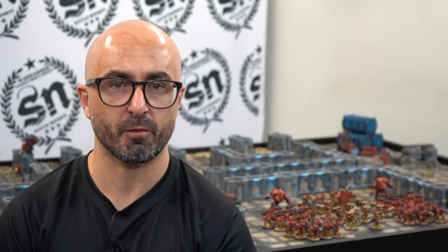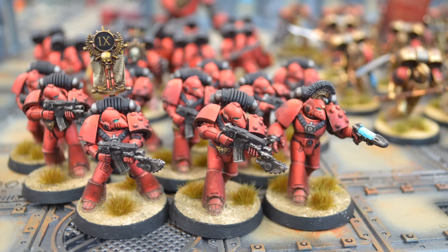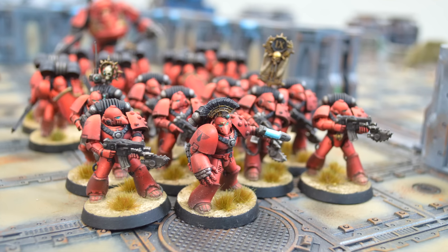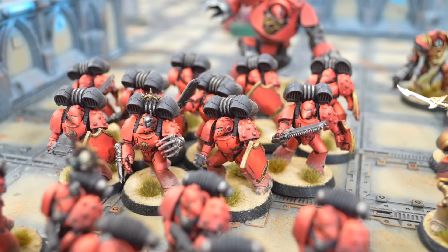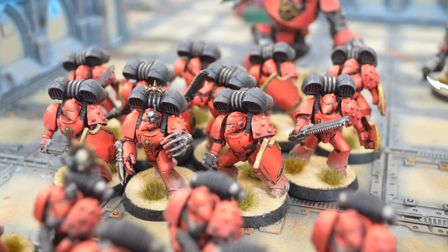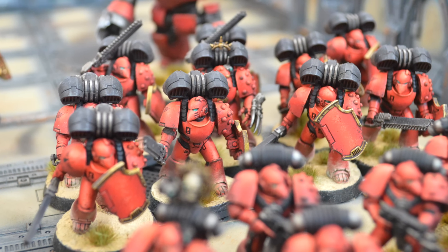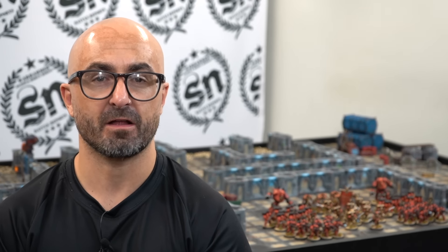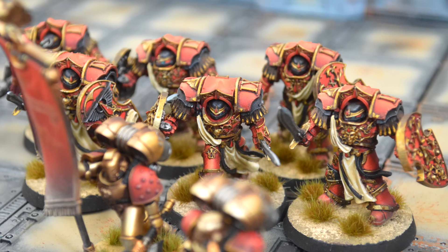For troops, we have two ten-man tactical squads. Neither army has taken artificer armor upgrades to keep things fair on both sides. Each tactical squad has a Vexilla upgrade, and a sergeant with plasma pistol and power fist. We also have two ten-man assault squads — newly painted, big thanks to Nicole — rocking combat shields and chainswords, with a sergeant wielding dual lightning claws.